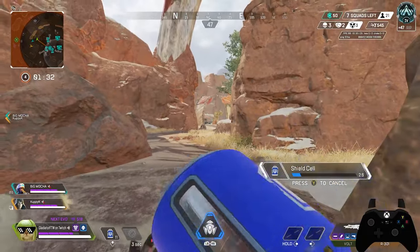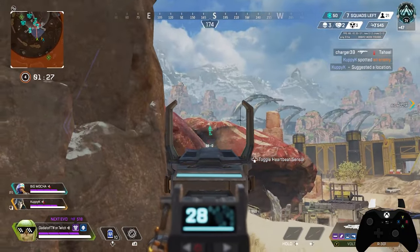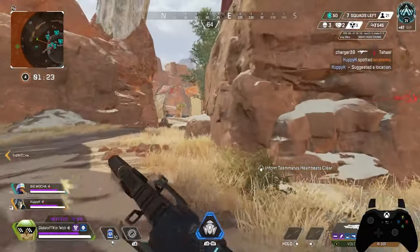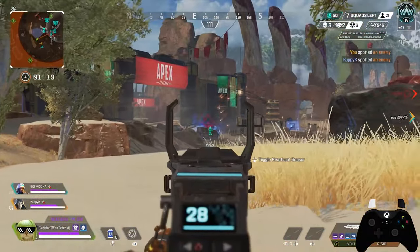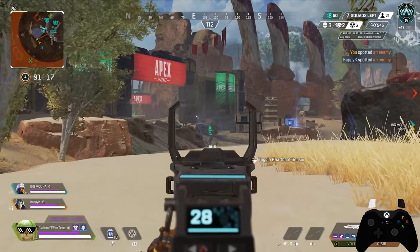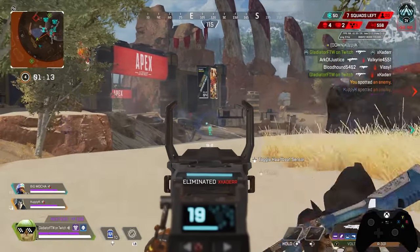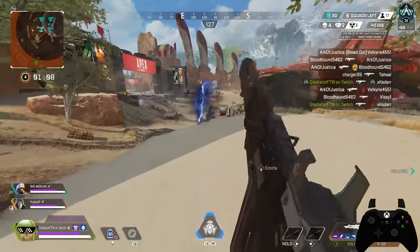I respectably disagree. Enemy far — don't let them slip away. Of course there's someone up there. Enemy in the distance. Enemy in view. Can we not third this, maybe? Enemy down. Oh, this is aggressive.